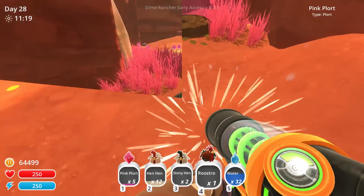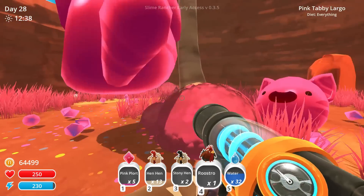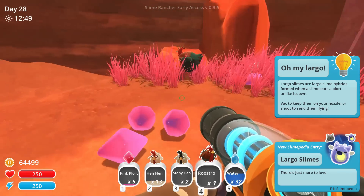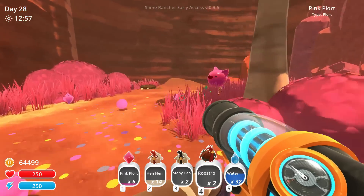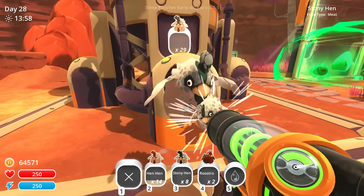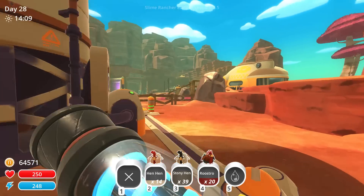Here we go, come here chicken dudes. I'm not gonna do that - let them at least grow into full adults. Oh large-o, look at him go - he ate my chicken! I needed that chicken. Stop shoving, let me grab a couple of roostros here. Trying to get as many wild chickens as possible so I don't have to use up all my stock. Look at all these stony hens - tons of them! I'm not sure how many we have to feed that gordo but I'm gonna make sure I have plenty.